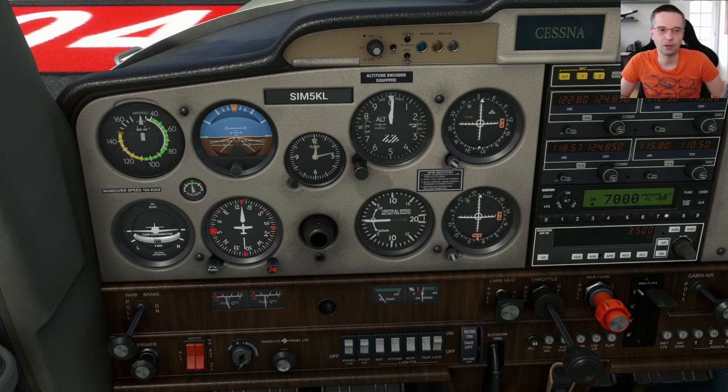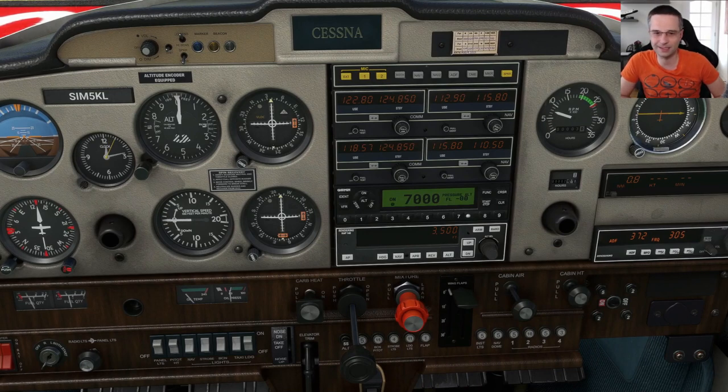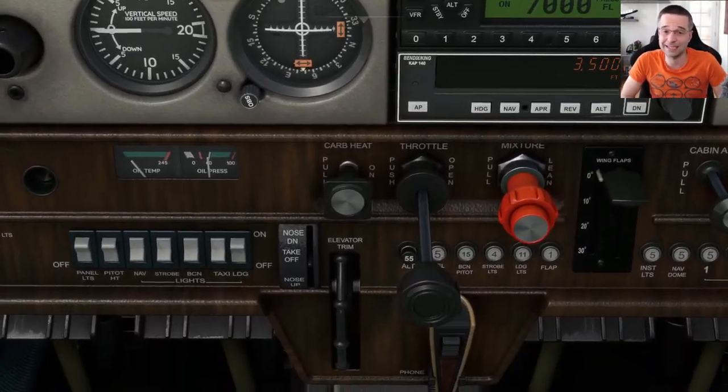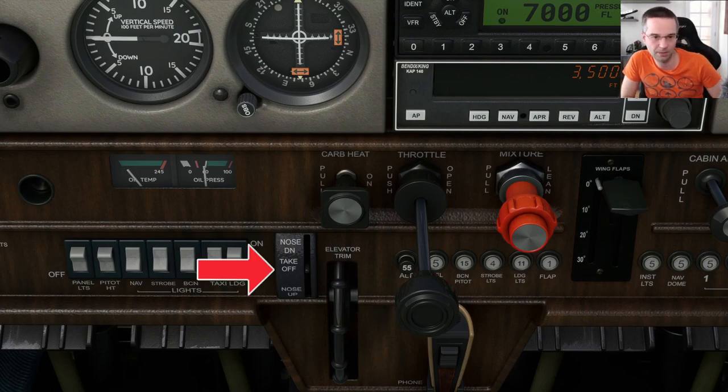I'm not using any flaps for takeoff today since I'm on a really long runway with zero obstructions, but if you're taking off from a short runway or somewhere with obstructions you should use flaps 10 until you're clear of those obstacles — that'll generate a little more lift without impacting climb speed. The next important thing to check is the trim position, because it's saved in the state from flight to flight. If you didn't reset it after landing you could be in for a surprise at rotation, and I find it works best at the absolute bottom of the takeoff range.